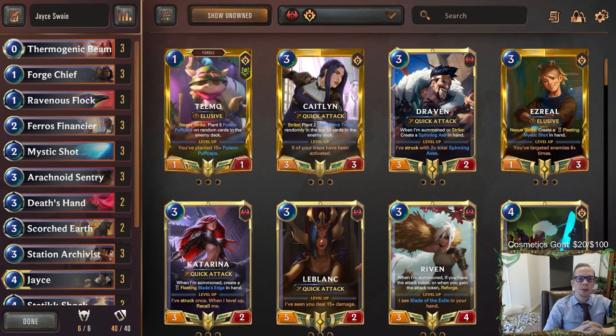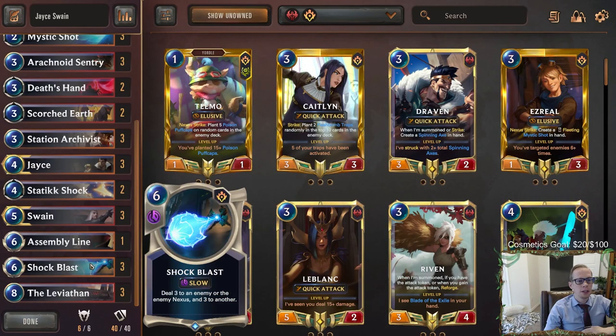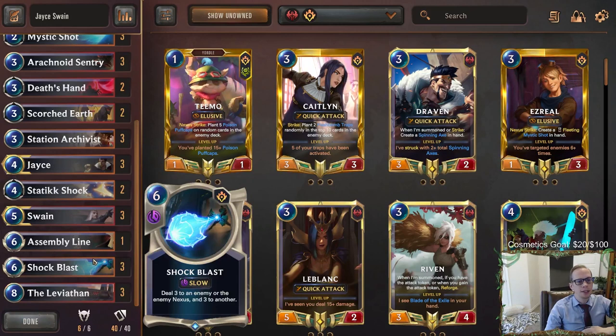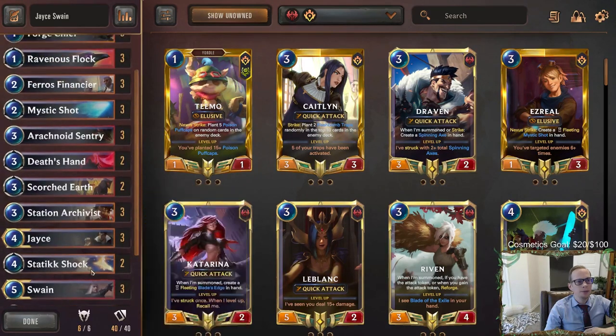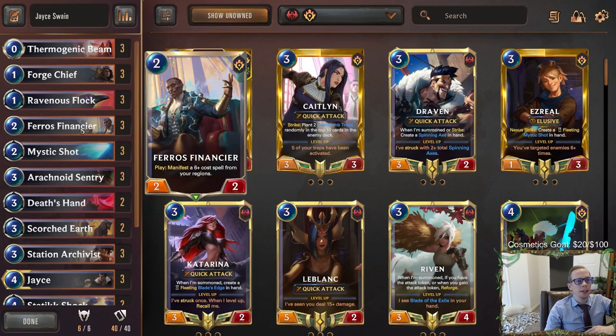Welcome everybody in Twitch chat and on YouTube for some Jace Swain — our next Jace deck. This is another viewer-submitted donation deck to try out Jace and Swain together. One thing that really ties these two champions together is this new card Shock Blast. Shock Blast is also Jace's champion spell — it's a six-cost spell, good for Jace, and it deals three to two different enemies or enemy nexuses, which is good for leveling up Swain halfway.